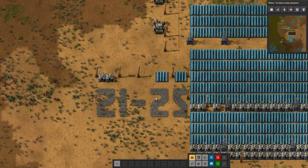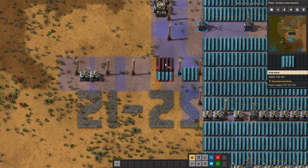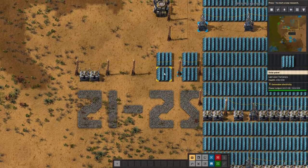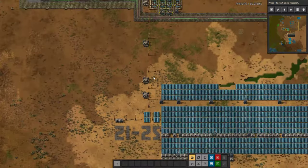Next, we're going to go over solar. Solar is another option you can do for setting things up, and the ratio for that is 21 accumulators to 25 solar panels. 20 to 25 is close enough, but 21 to 25 if you're going to be a purist.